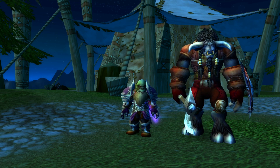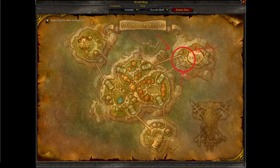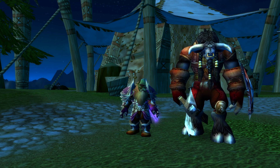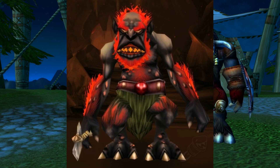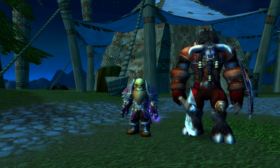The first quest you need to pick up is 'Testing an Enemy's Strength.' You get this quest from Thunder Bluff on Elder's Rise from a Tauren named Raharo. All this quest has you do is kill 16 troggs within the instance, and it rewards you about 950 experience.